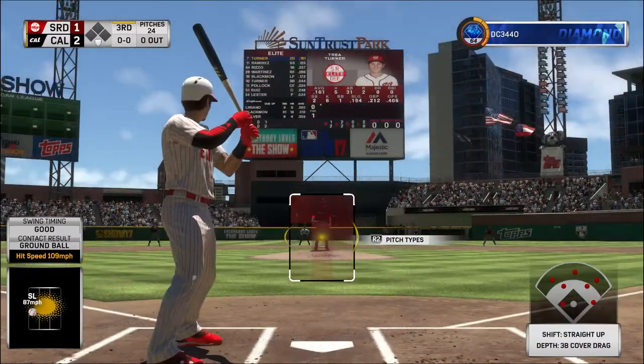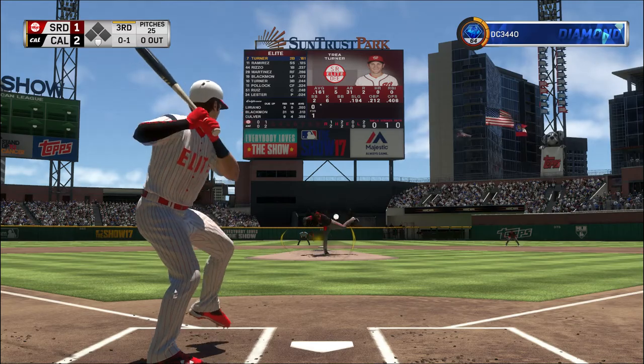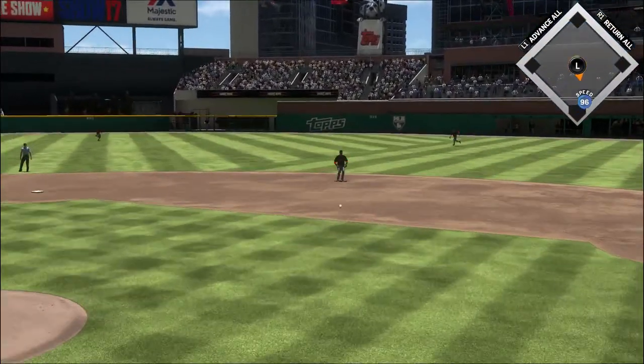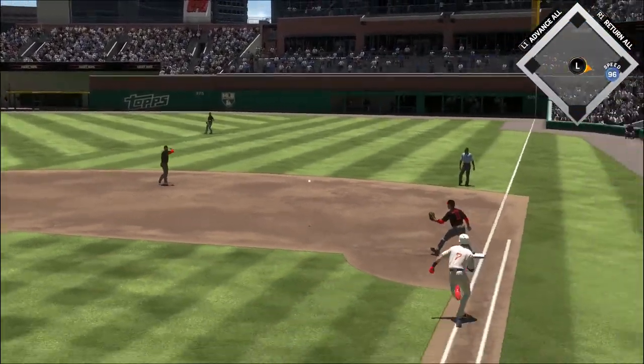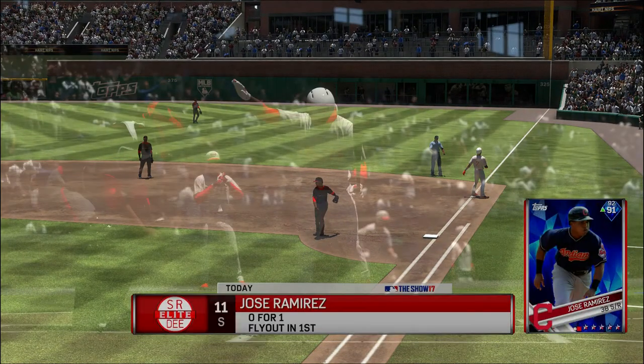Ready for another chance: Trey Turner. Wind up and the 0-1. Sent on the ground out to second. There's Segura, throw to first in time, and the leadoff man is gone to start the third.